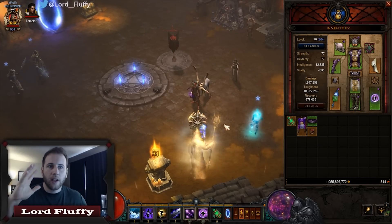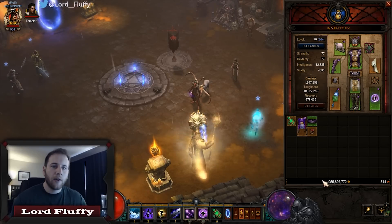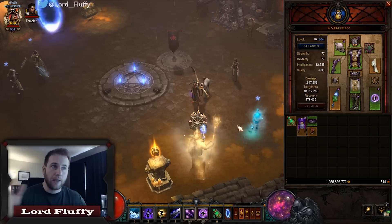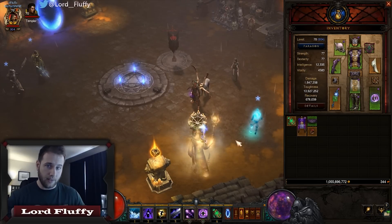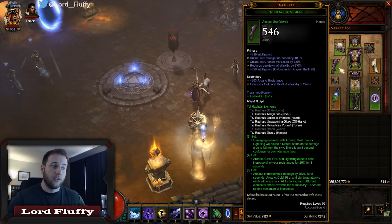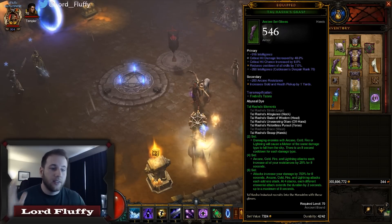Stats — this build is all about cooldown reduction. You want to have around 62.5% — that would be the dream. You can get away with like 58%+ and do pretty well, but the dream is 62.5%, which is basically having perfect cooldown reduction in every slot besides the necklace. From the gloves you want intelligence, crit damage, cooldown reduction, and crit chance.